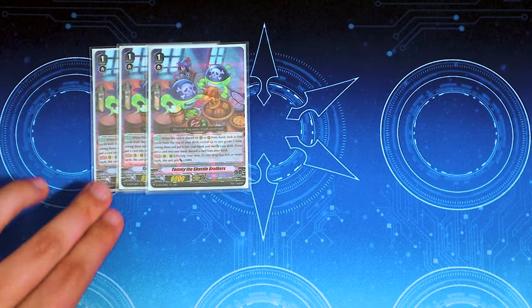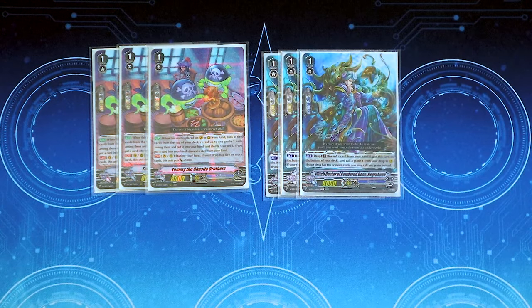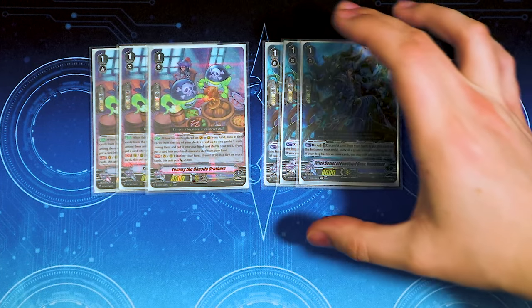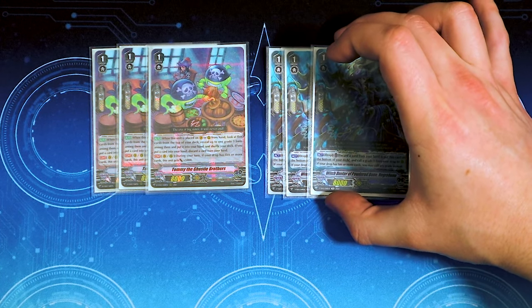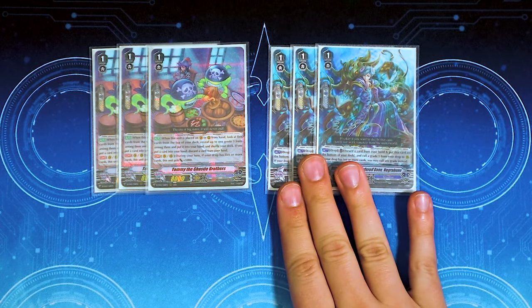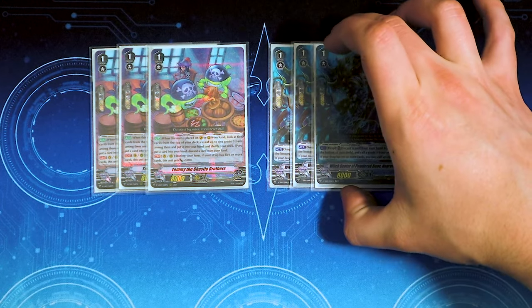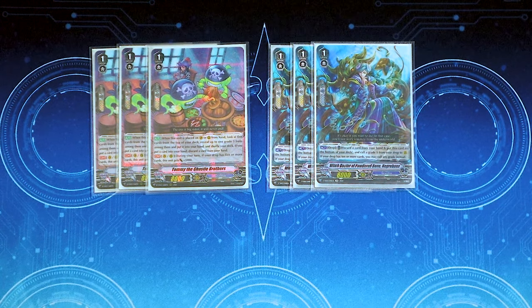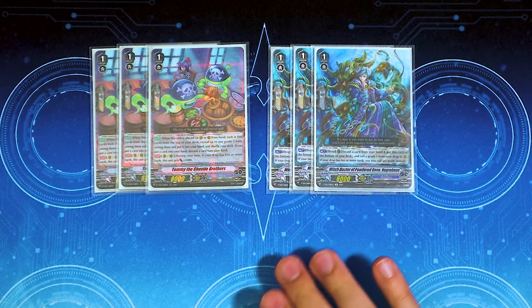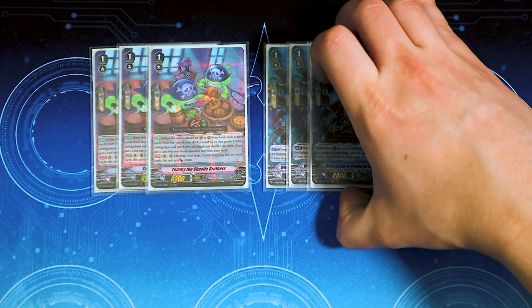We're running 3 copies of Negra Bone. Act, Drop: discard a card from your hand, then put this at the bottom of your deck, and call a grade 1 from your drop to the rear guard circle. But if you have 10 or more in drop, you can call any grade instead. What you do with this is when your deck gets super low — maybe 5 or 6 cards left — you use all 3 Negra Bones to put them at the bottom of your deck. That way you know the bottom 3 cards are not triggers, you build a board and perform all your drive checks without worrying about decking out.